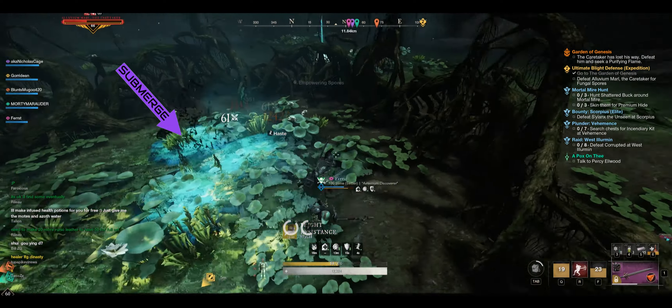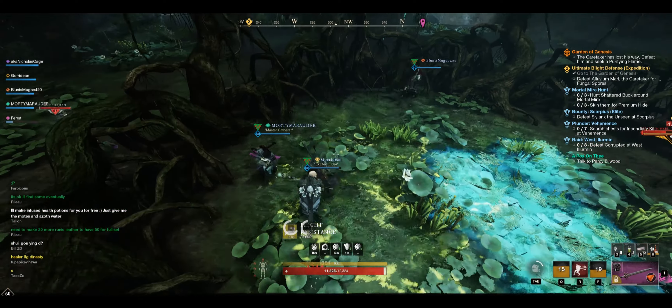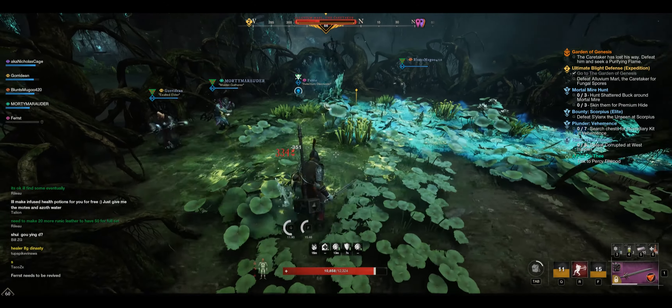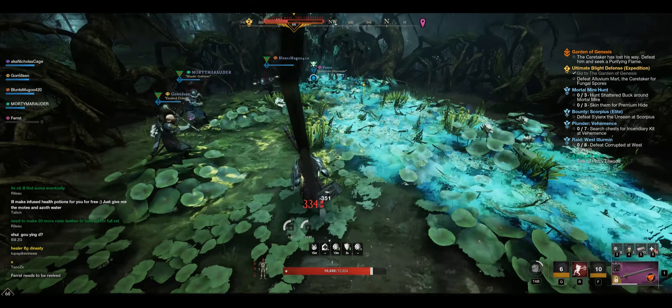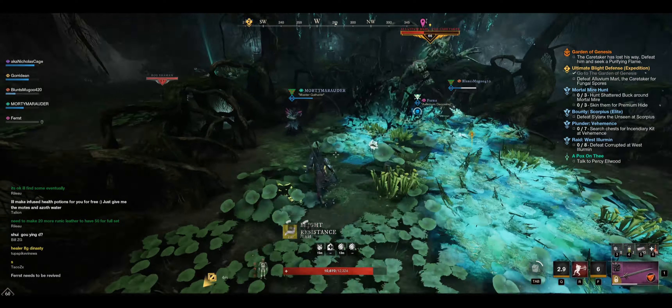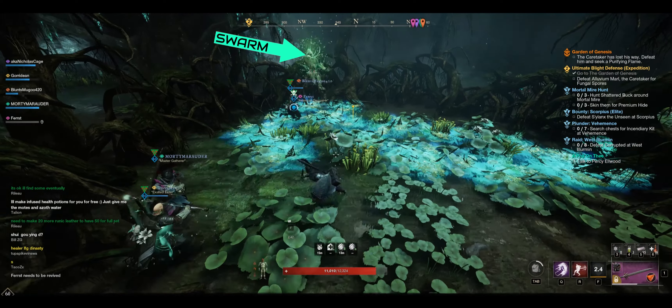After 45 seconds, the root wall will go down and players will need to deal with as many adds as possible. Once Marl hits 33% health, he will run to the center of the room again and raise another root wall. This time, Marl will cast a submerge ability and play peekaboo with party members, diving under the ground and jumping randomly out at players.